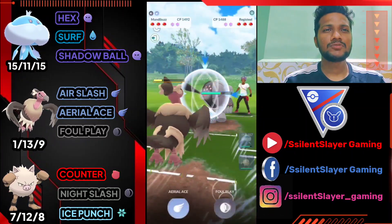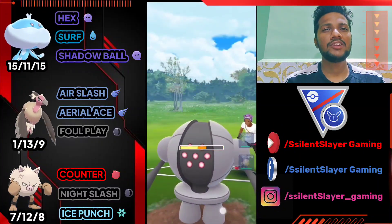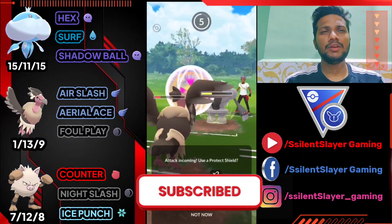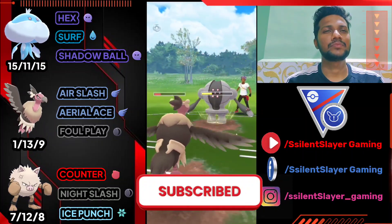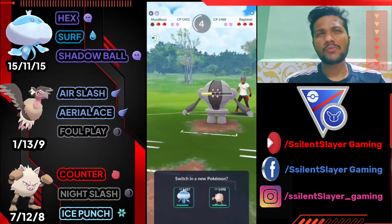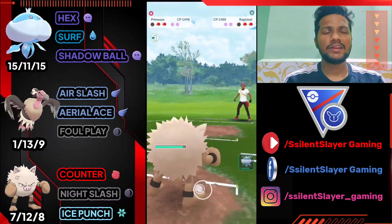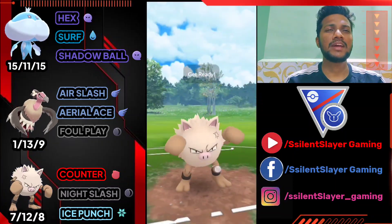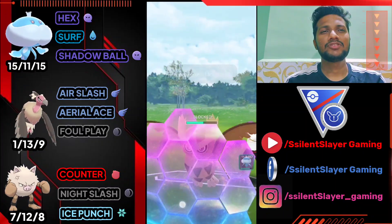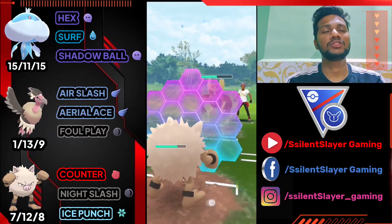One Focus Blast almost takes out Mandibuzz. Foul Play and Aerial Ace both do similar damage. I hope I can land one more Foul Play, but unfortunately he gets Focus Blast off and finishes Mandibuzz. I'm going to bring out Primeape and farm his health with Counter. He'll definitely bring Knockout — let's surprise him with Ice Punch. Unfortunately, he knows I have Ice Punch and uses his shield.